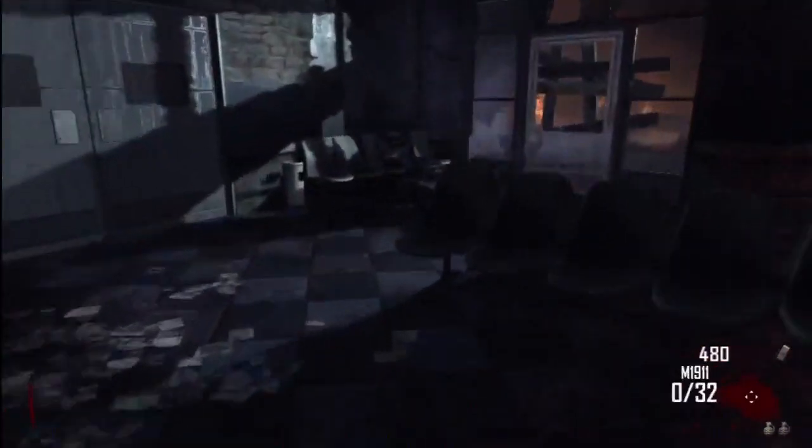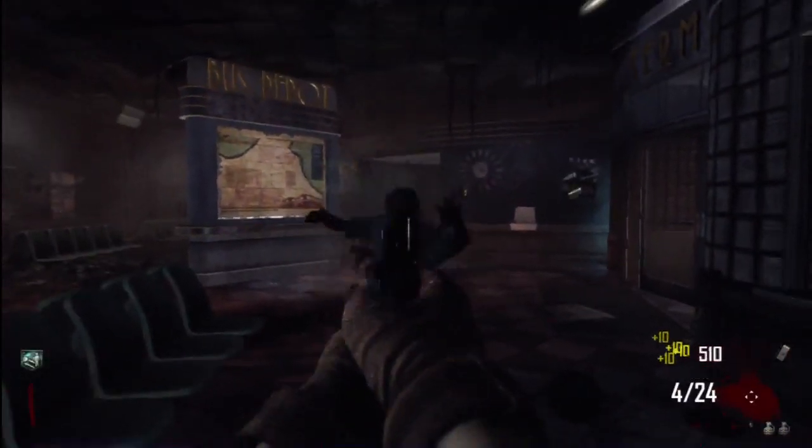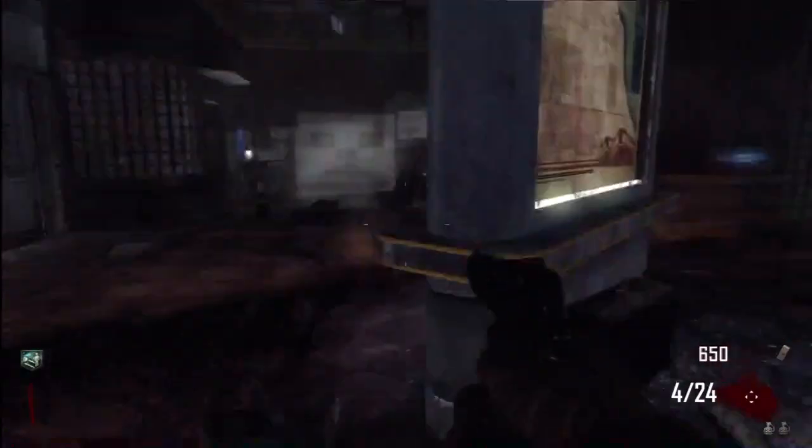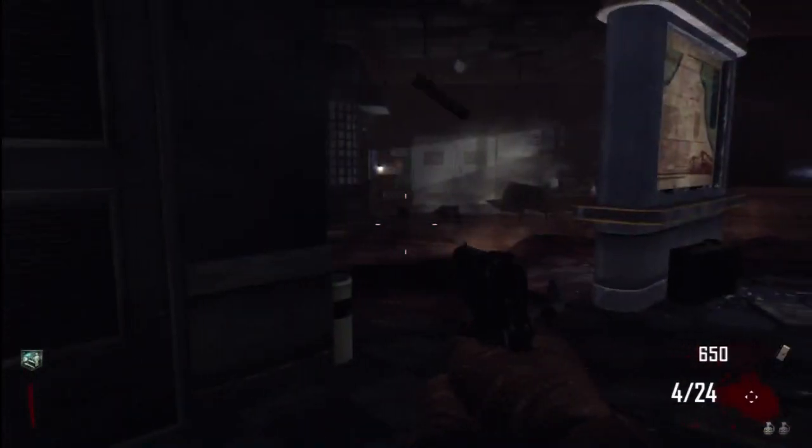Basically, just go into a solo match, buy some Quick Revive, go down — don't kill all the zombies like me — but after you get your cricket knife you're gonna go down.